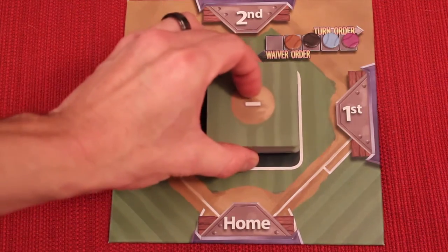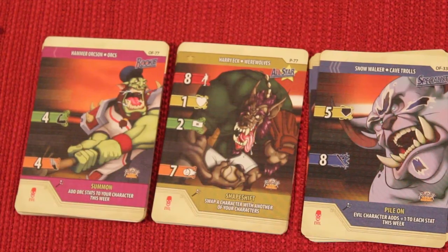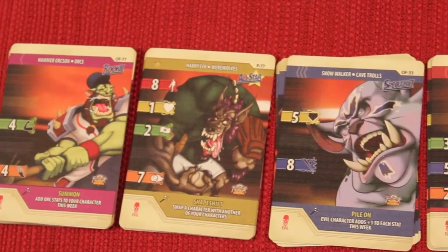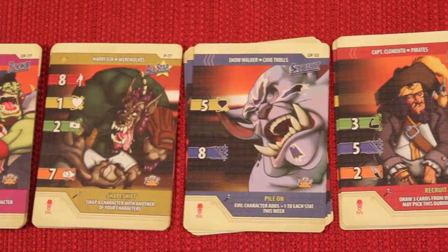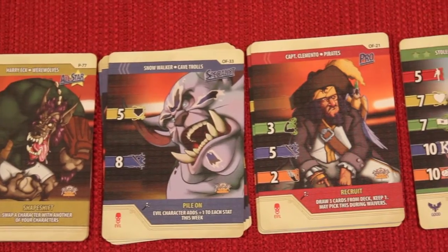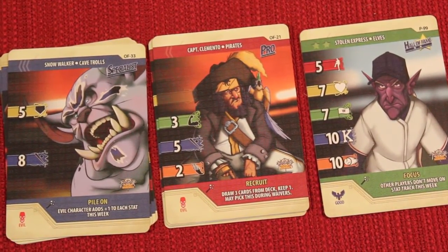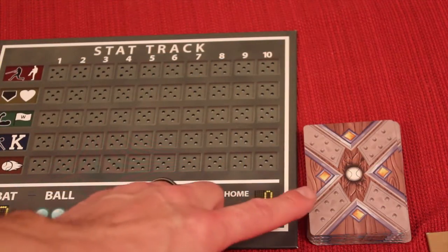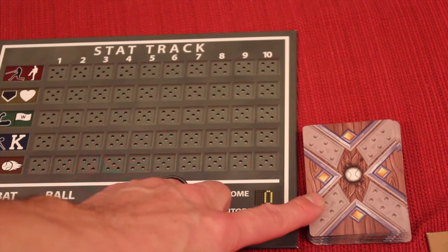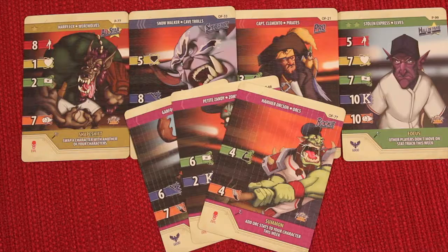Shuffle the infield cards and place them right there on the mound. Take all the character cards and separate them into five different piles. On the top right of the cards you'll see: rookies, all-stars, specialists, pros, and hall of fame — they all have different colored stripes at the top. Place the rest of the cards that were not passed out to draft in a pile face down by the stat track board. This is known as the character deck. Once those piles are separated, turn them over, shuffle them, and deal out cards to each player.